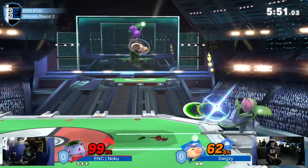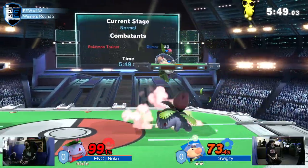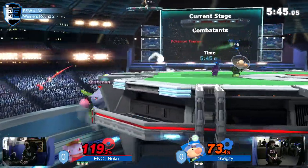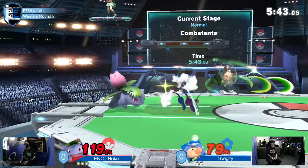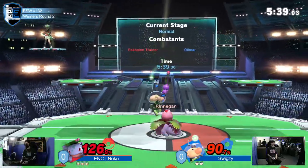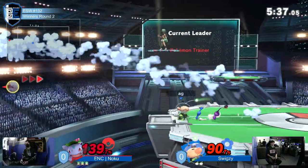Of course you can't avoid all damage, but Ivysaur will shake it off pretty fast. He's going to get it off of him, come back and say, okay cool, take this down throw up air. He missed the grab though — the spot dodge from Swigzy.